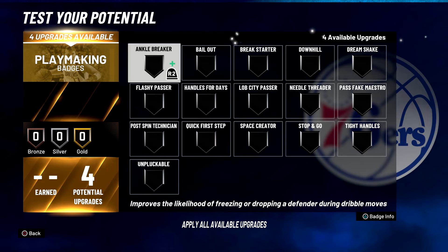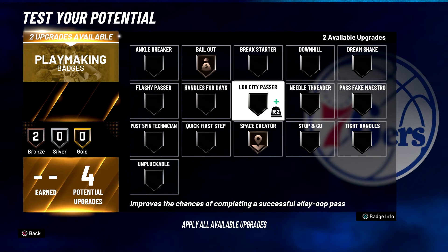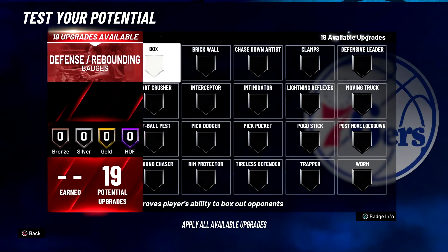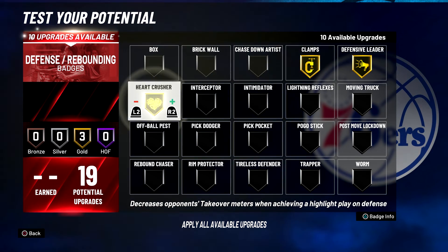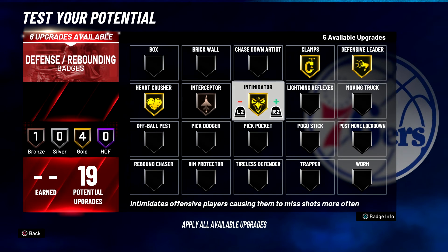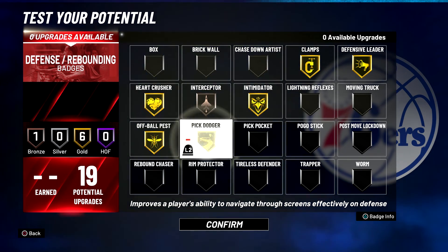For your playmaking badges you're going to put bailout on bronze, space creator on bronze, and stop and go on silver. For your defense and rebounding badges you're going to put clamps on gold, defensive leader on gold, heart crusher on gold, interceptor on bronze, intimidator on gold, off-ball pest on gold, and pick dodger on gold.